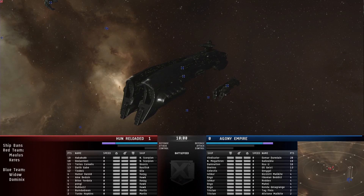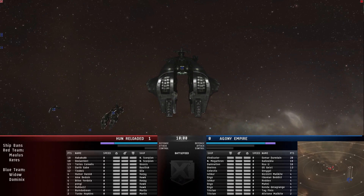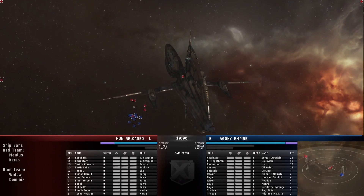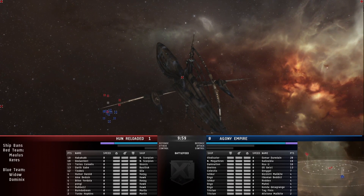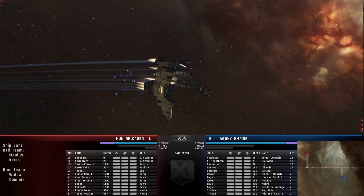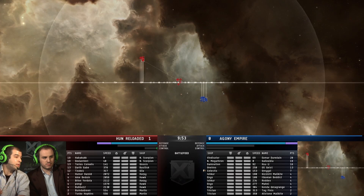I think this is going to be another case. Hun did this last week too, where they put their support wing at zero on the beacon and then their battleships further in the back. They've done that again, and it's going to be interesting to see how Agony deals with that, because it's going to be difficult for them to get to that core, which can do damage just fine from way in the back. Although it looks like the Hun support is kind of peeling back towards the rest of their fleet.